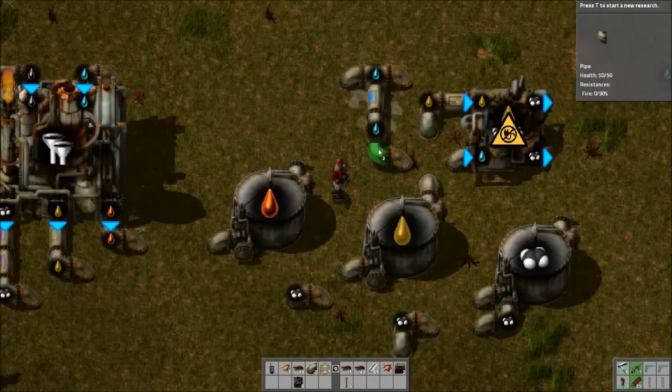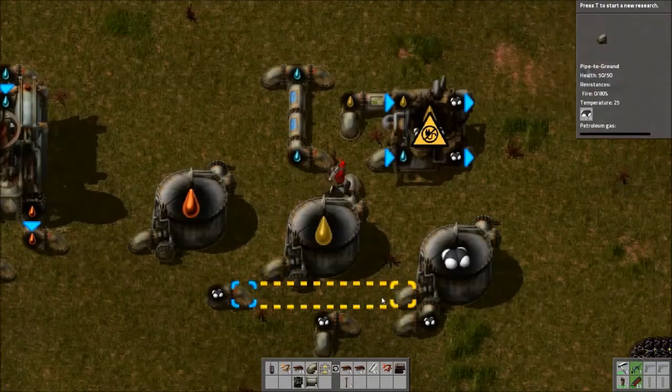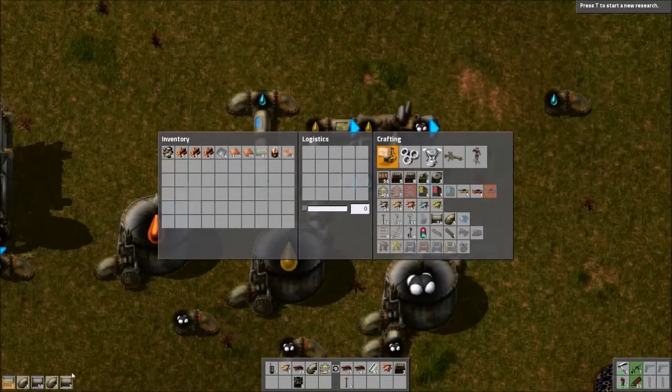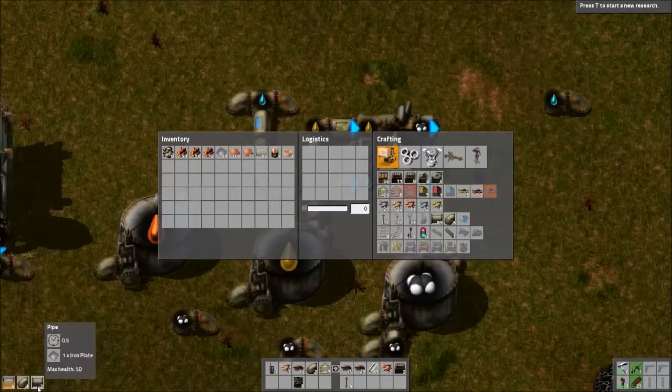Hook up some power and we should be good - though I might kill everything as far as power goes by plugging this in, but we'll see. I'll get ready for a blackout. Nope, we're good.